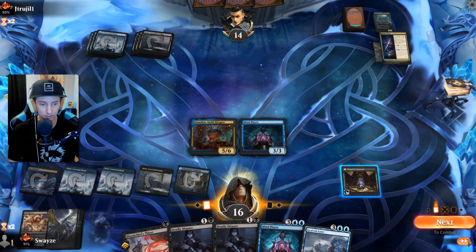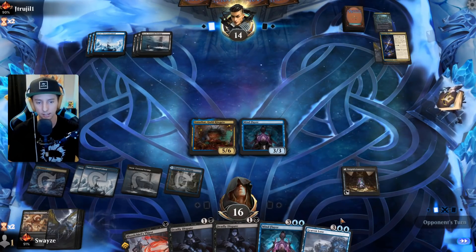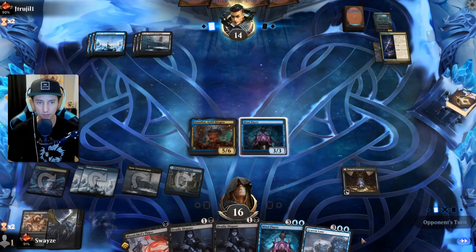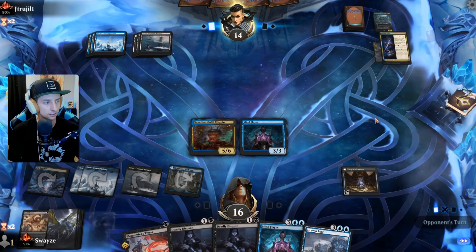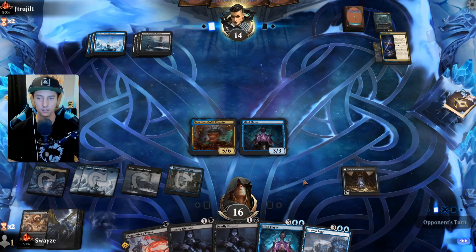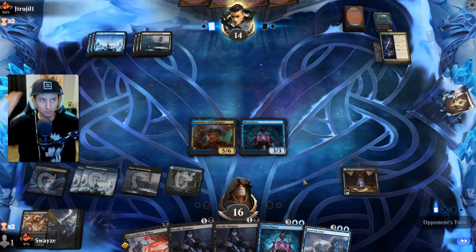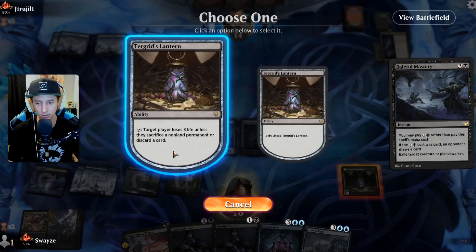We steal that card. We save our Lantern just in case our opponent wants to kill the Mind Flayer — then we could just sacrifice their own creature. They stole one of my cards though, which makes me really nervous. First time up against the Rogue Class, just slipped my mind. Hopefully the Mind Flayer can survive this one turn cycle and then we can use Deadly Dispute, but we've got to use the Lantern. Target ourselves, sacrifice the creature.